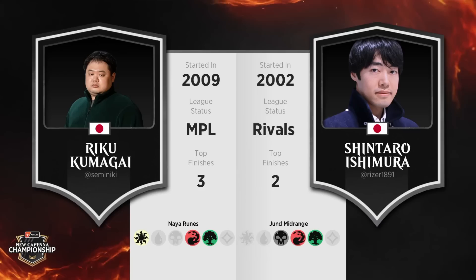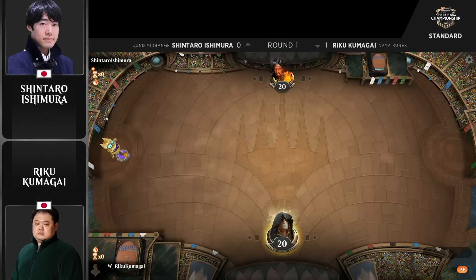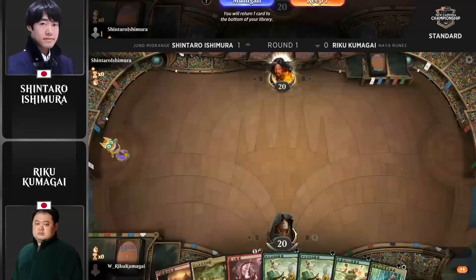I'm excited to see the configuration of Shintaro's list. He's always the guy who brings slightly off-the-wall, off-meta decks. You never see him play the consensus best deck, so I feel like there's likely going to be some interesting card choices from him.